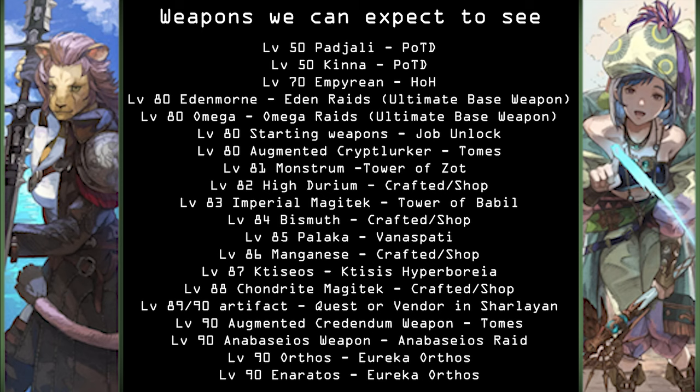And then we'll have all of our weapons going through Endwalker. So we'll have dungeon drops from Tower of Zot, Tower of Babel, Vanaspati, Ktisis Hyperboreia. And then we'll have crafted weapons in between each of those. And then we should be getting our level 89 or 90 artifact, depending on how they want to do it, from either a quest or that vendor in Sharlayan where we picked up our level 89 gear in Endwalker. And then we'll have our current Tome weapon, the Anabasios weapon, and the Orthos and Ardeos weapons from Eureka Orthos.